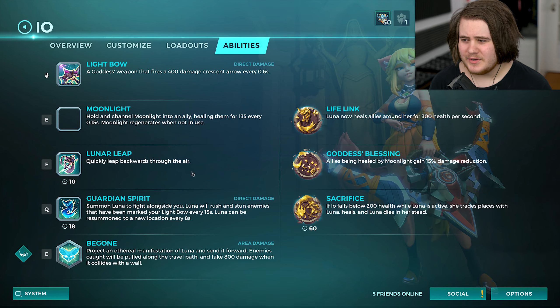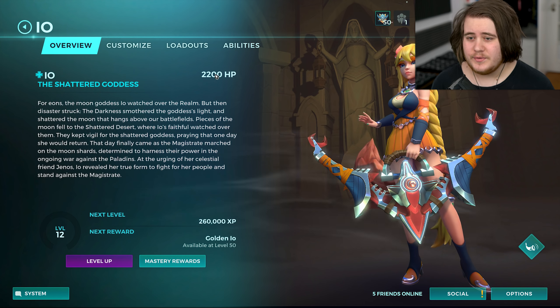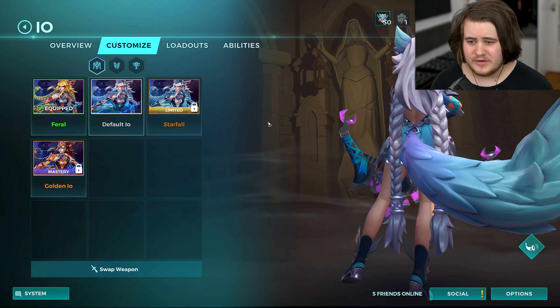She's also got some bug stuff going on here with her abilities. She's a support character, she's got 2,200 health, she is labelled as the Shattered Goddess, she currently has four skins, she has a limited one which I think you get from the season pass — which actually looks pretty cool. This is default IO, she actually looks really kind of nice here as well with the purple.